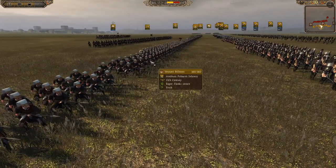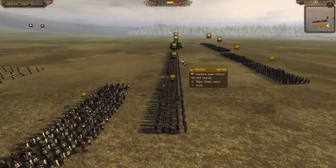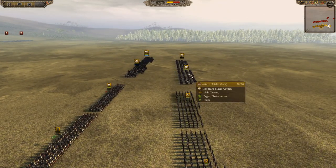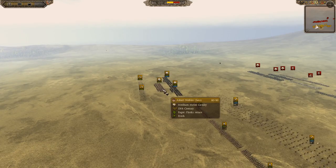We also have Janissary Billmen in the back lines — they'll be the backbone of the army, sent in if the going gets hard. We've got some spears on the flanks, some Sifar Cav, and some Ascari Nobles behind with some shock infantry — and it's the same on the other flank as well, just one less Ascari Noble.